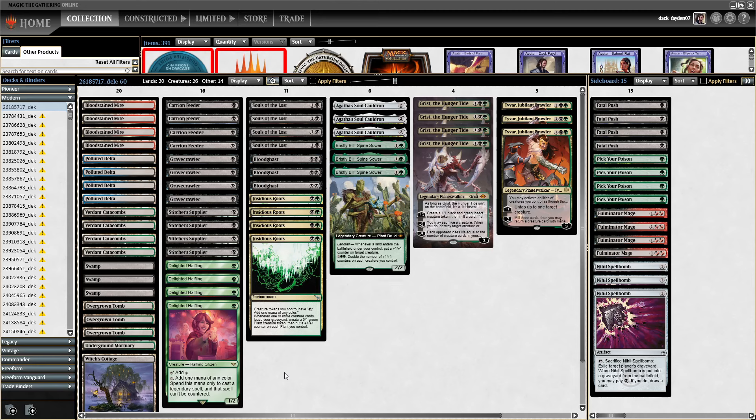Bristly Bill is a very powerful threat in this build. If you have a Delighted Halfling on the field, you can play Bristly Bill on turn 2 and play the fetch, put 2 counters on it — it's already a 4-4. Then play another of your 1-drops, and on turn 3 you can play another fetch, making it a 6-6. It can be a really, really powerful, strong attacker.